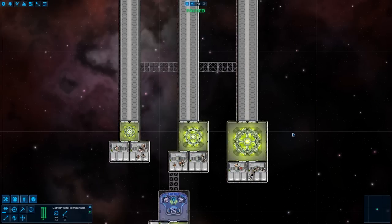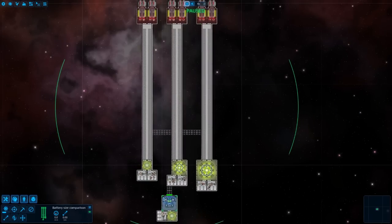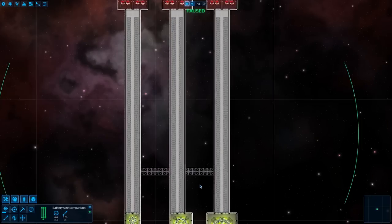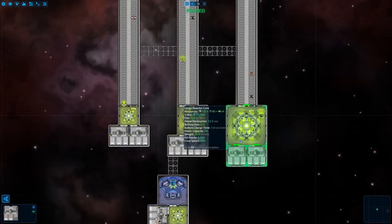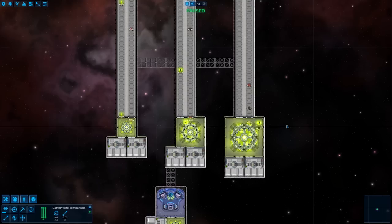The next thing I want to talk about is battery sizes. Each of the different reactor sizes produces a different size battery. The small reactor produces size-one batteries, the medium reactor produces size-two batteries, and the large reactor produces size-three batteries. These are technically called battery packs. One crew member can carry a single battery pack, so if they're carrying a triple-size battery pack, they can effectively carry three batteries. Crew are three times more efficient at carrying power with large reactors, and two times more efficient with medium ones. That means you can power things from a much further distance and need fewer crew. You should always try to fully utilize your reactors, because they're one of the most expensive parts in the game.